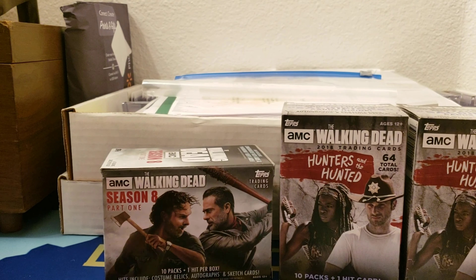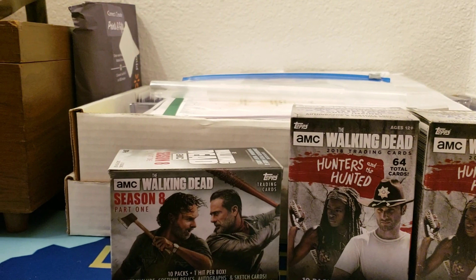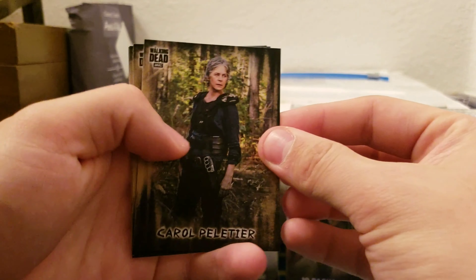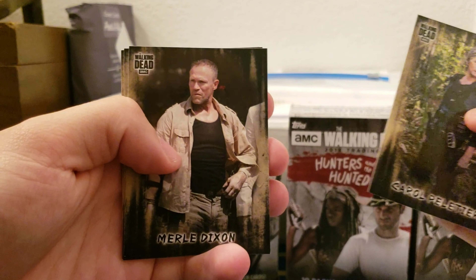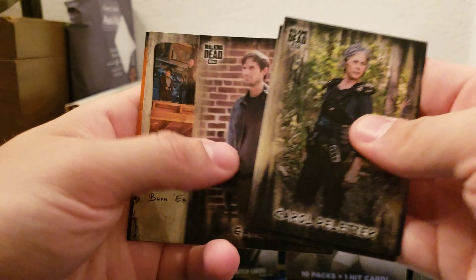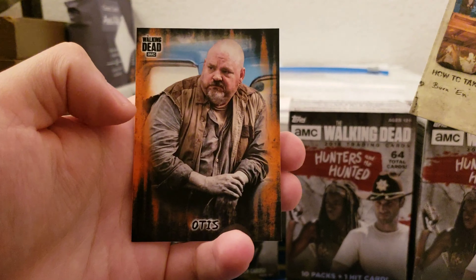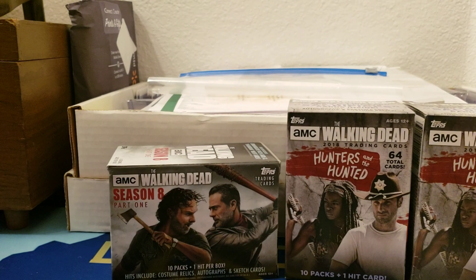Okay, first pack for me. Hopefully we can get some variation — it seems like every time we open boxes we get the same cards. So we got Carol, Merle, Morales, Gareth, How to Take Down a Walker — Burn Him — and Otis orange. That's a new one!